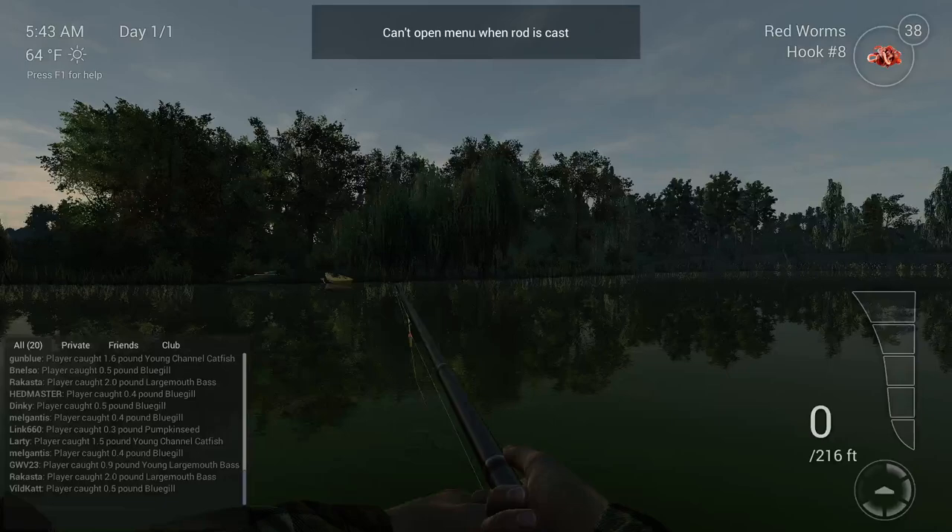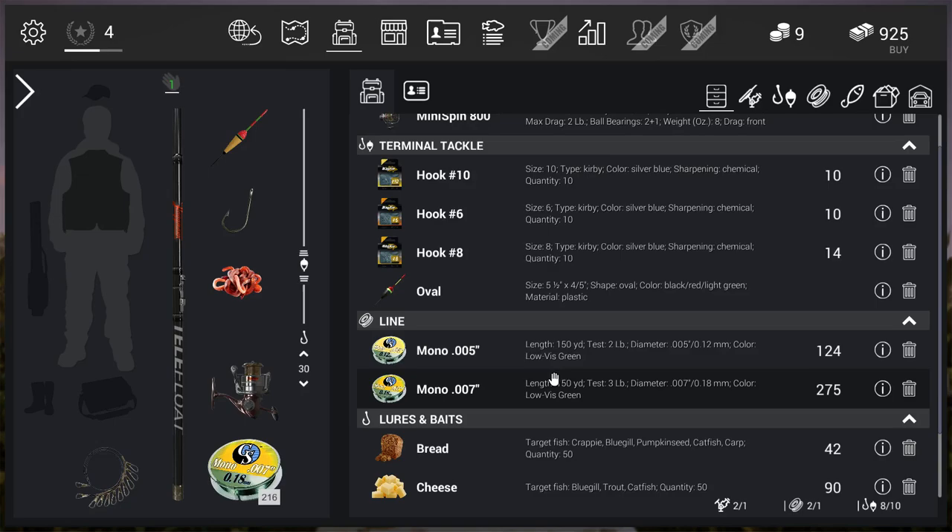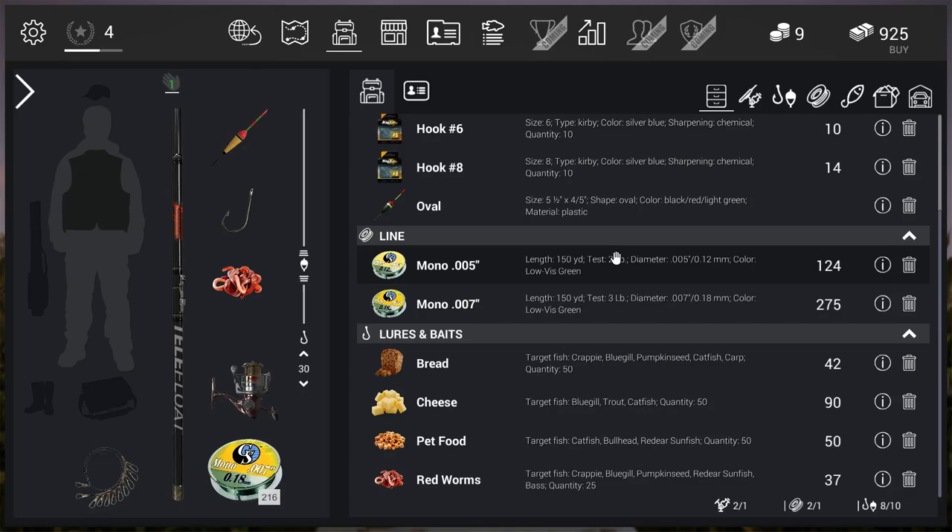I've been using size 8 hooks - that's just the thing right now. I haven't heard great things about size 6 or size 10 - size 8 seems to be the one to rock. For line, 0.07 - you want thicker line because if you're hooking one-pound bass it's going to fray. Keep in mind when you change your test you have to change your reel as well.